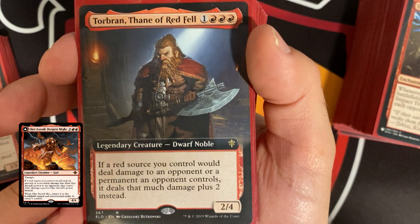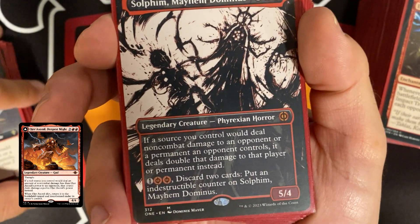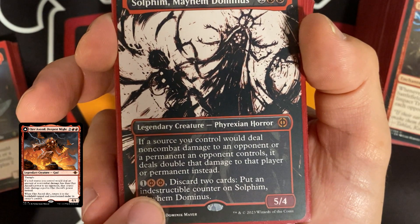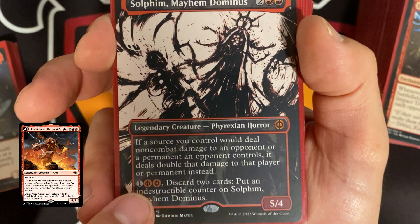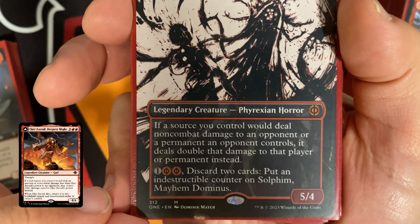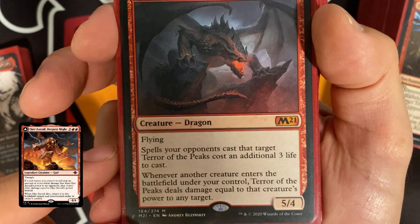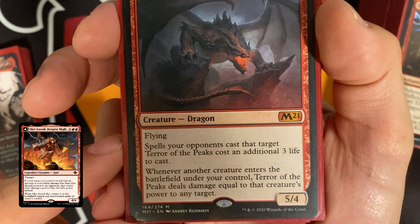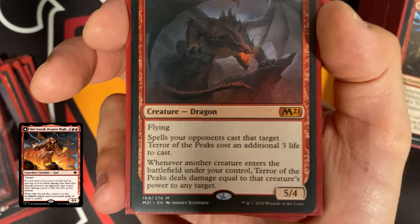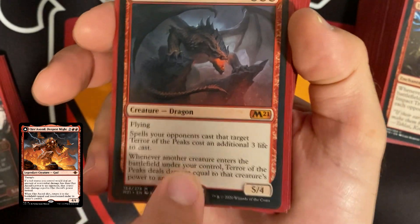Toribran: if a red source you control would deal damage to an opponent or a permanent an opponent controls, it deals that much damage plus two instead. Sulfuric Mayhem Dominus: if a source you control would deal non-combat damage to an opponent or permanent, it deals double that damage instead. It's a 5/4 and a fantastic card. Terror of the Peaks costs five, is a 5/4 with flying, and whenever another creature enters the battlefield under your control, it deals damage equal to that creature's power to any target — averaging about four with our commander out.